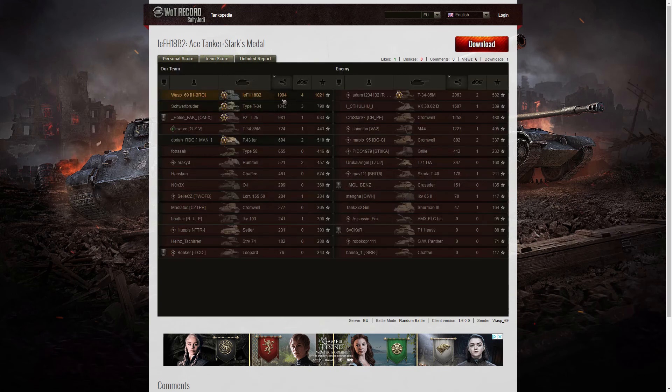Let's have a look at the team scores. He didn't get the highest damage — the T-34 85M got the highest damage at 2,063 hit points. Wasp 69 got 1,994. He missed out by just 69 hit points. If he'd gotten one more shot on that T-34 85M or one shot on the gorilla, he might have surpassed that and possibly got a Top Gun as well.